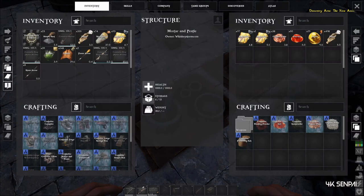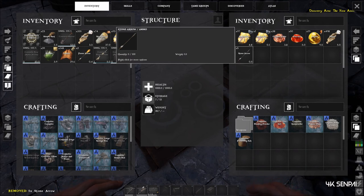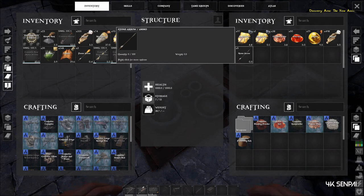Go into the mortar and pedestal. I need to put my stone arrows there. The reason I made the stone arrows is because stone arrows are needed, as well as fire gel, together to make fire arrows.